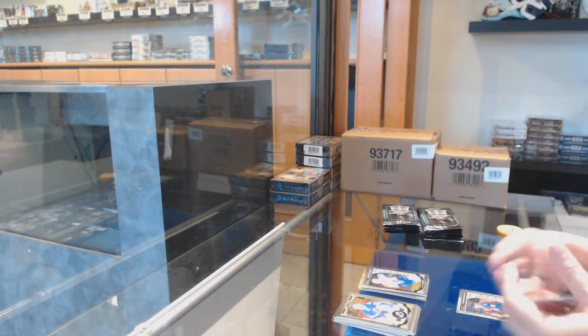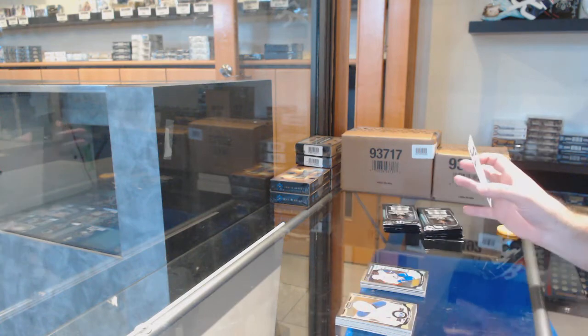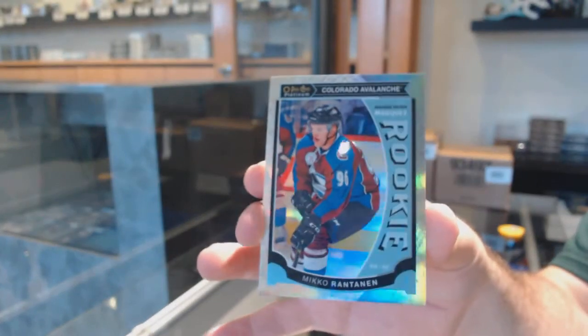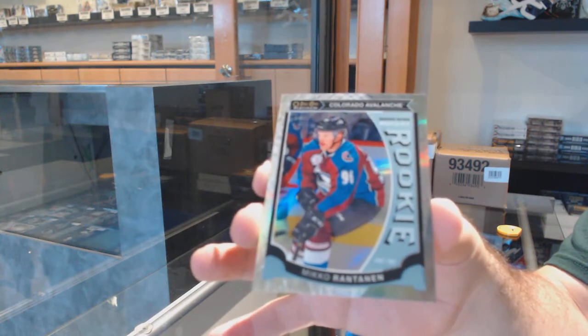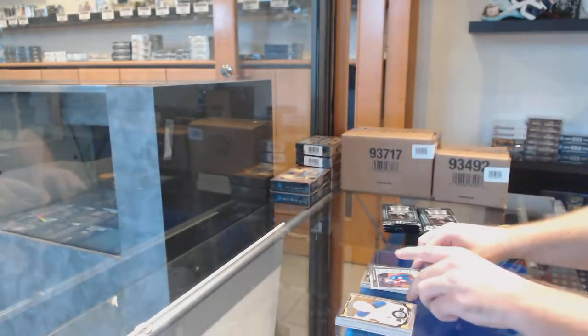Vertanen for the Vancouver Canucks and a white ice rookie numbered to 199 — Mikko Rantanen for the Avalanche! That's awesome, that's a huge card, good for you!